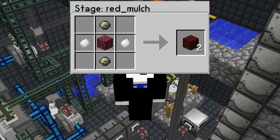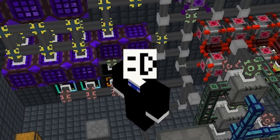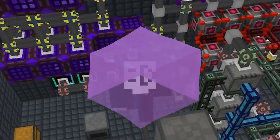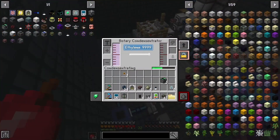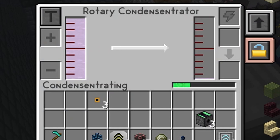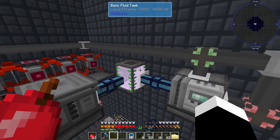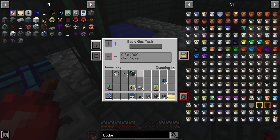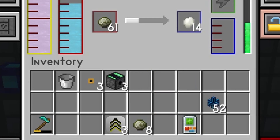Now we're onto red mulch, which needs HDPE. HDPE is made from substrate and uses more pressurized reaction chambers. Instead of water though, we actually need liquid ethylene to make HDPE. So we'll need a new machine — liquid ethylene is made by putting ethylene through a rotary condensator to turn it into a liquid. I then have to funnel it into a pressurized reaction chamber together with some oxygen, which I can get from the electrolytic separator from earlier. Just put in substrate and I'm done — I now have HDPE, which gets us up to red mulch.